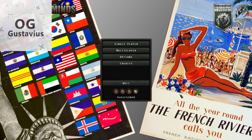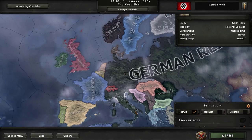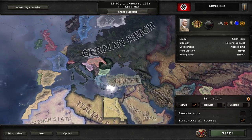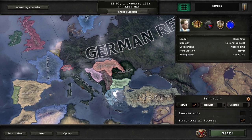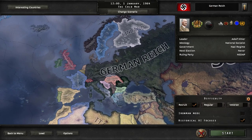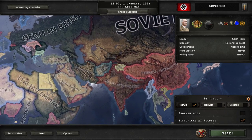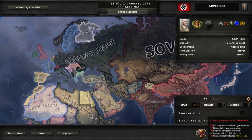Hello everybody, welcome back to a new video. Today we're playing Hearts of Iron 4, the 1964 Fartelland mod. In this mod you play in 1964 where Germany has basically won World War Two, there's a peace between Germany and the Soviet Union. Germany is nationalist and Italy is fascist, so it's basically nationalism versus fascism. I'm thinking of playing as the German Reich — conquering the Soviet Union, taking back the glorious German Reich, and maybe conquering Italy too.